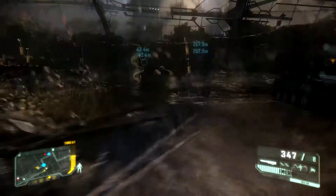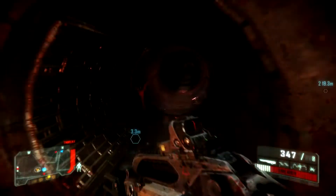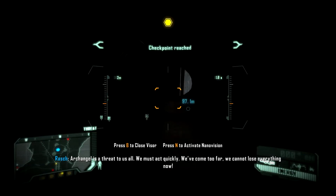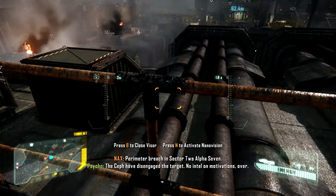Move to the primary objective, the command center. You want to go through the southern entrance. You'll have to go all the way around, get past the fighting forces, and enter the tube. As you are exiting the tube, you will find an intel pack in the very first shed to the left.